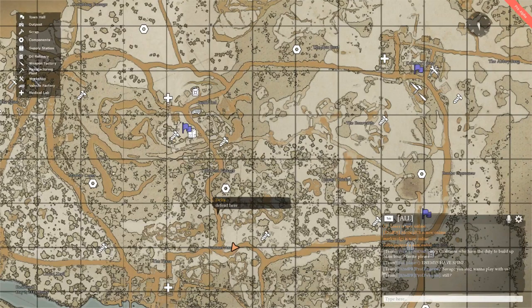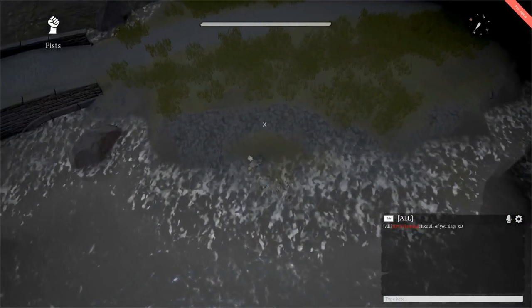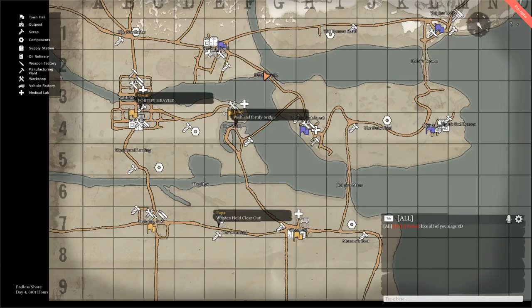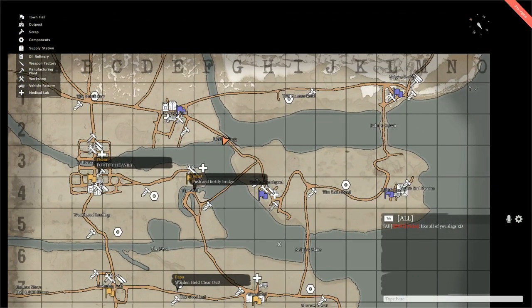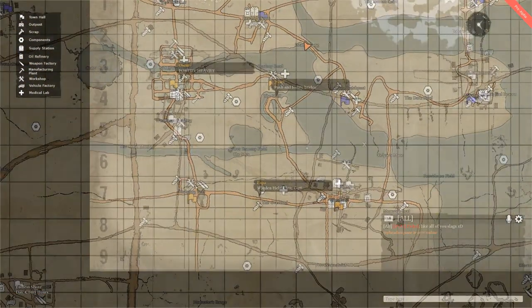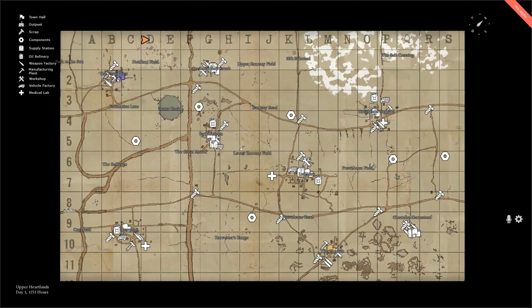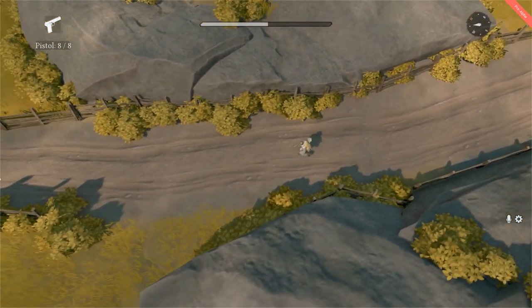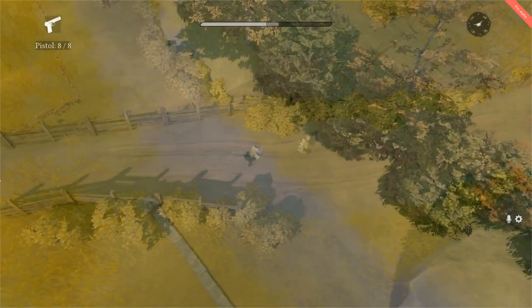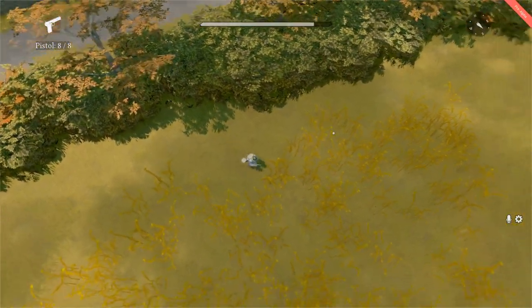Two maps have seen some updates. The Endless Shores map is now much cleaner, and a few roads and some bridges have been added. The second is the Upper Heartlands, which has seen a major revamp based on player feedback. While it still maintains that open feel, the devs have now introduced a lot more cover in the form of farmhouses, farm fields, and hedgerows. I'll leave it up to you guys to explore.